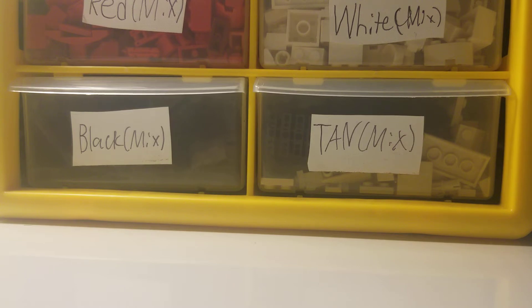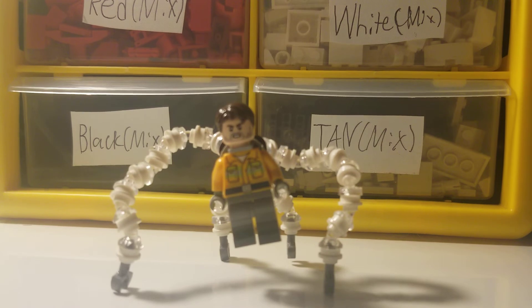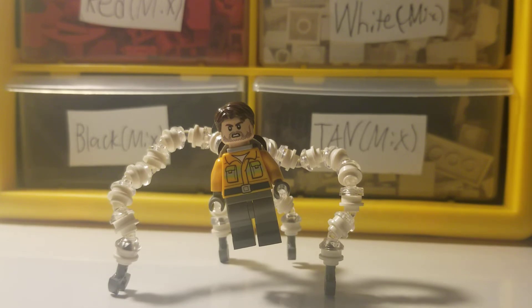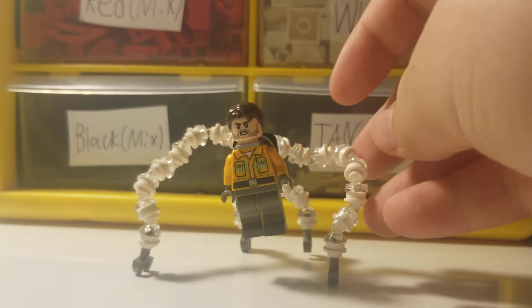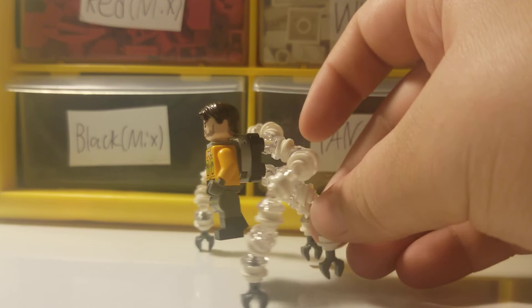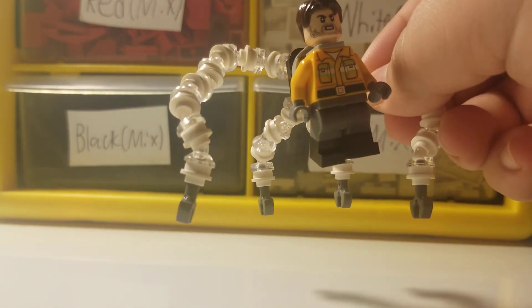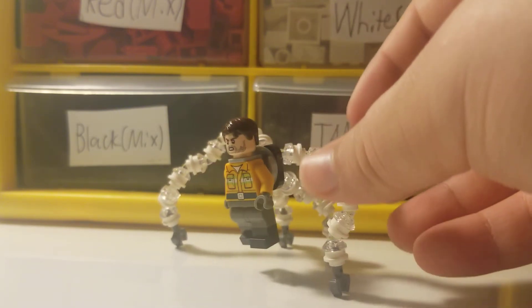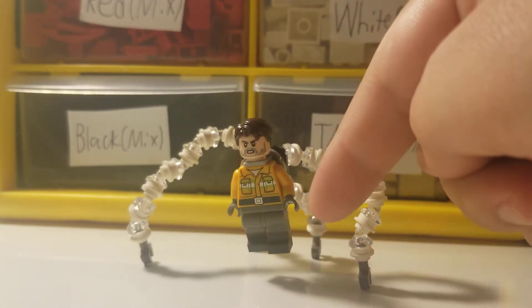Here is my version of Doc Ock - he looks pretty good, not terrible. I already have three villains built. He's in this clawing stance, basically ready to charge at Spider-Man. One arm is a little out of joint so let me fix that right now - there we go. He's just basically clawing or walking towards Spider-Man.